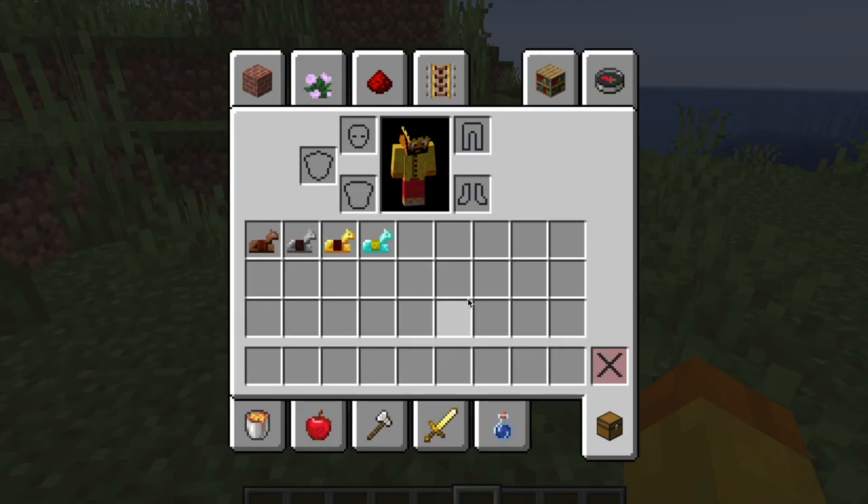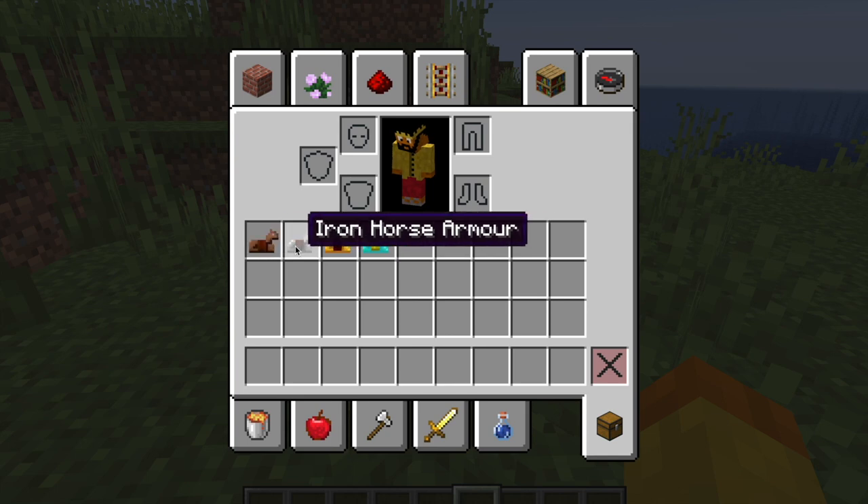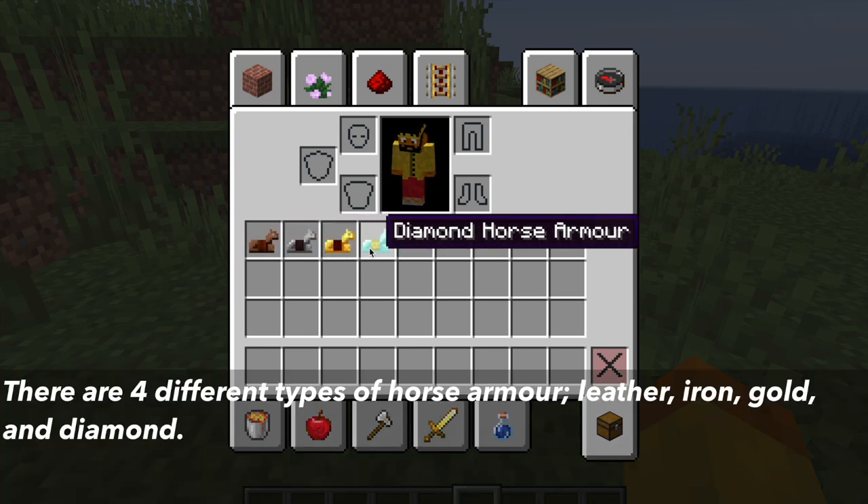Let's first talk about the different types of horse armor in Minecraft. There are four different types of horse armor: leather, iron, gold, and diamond horse armor.